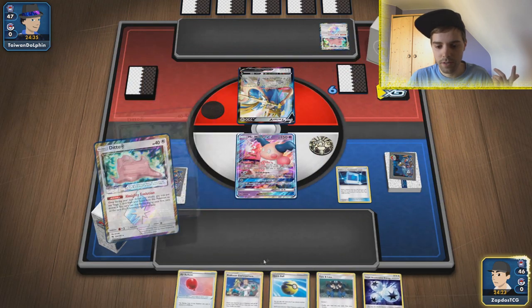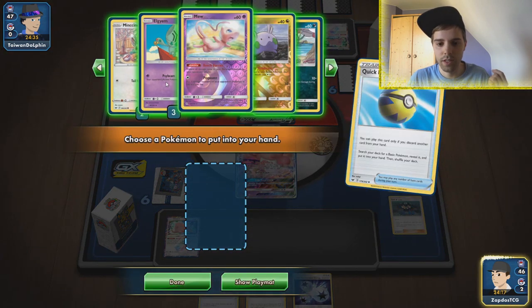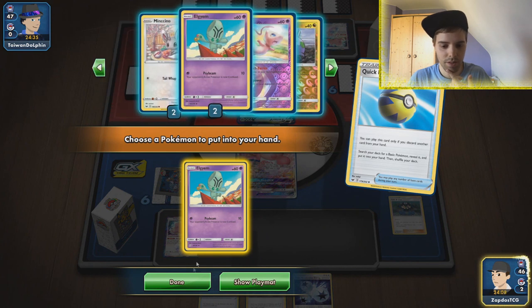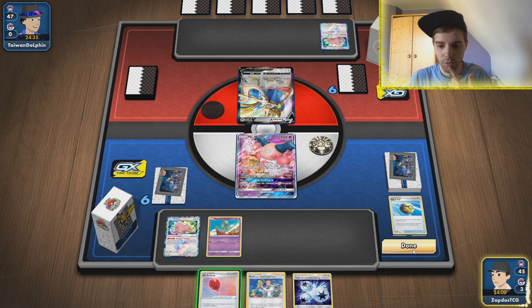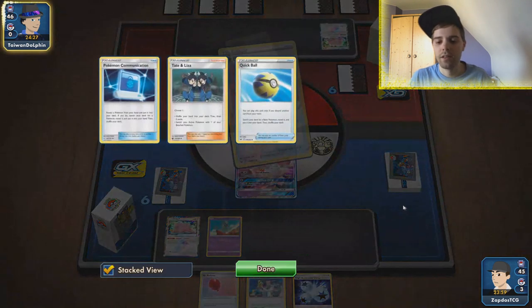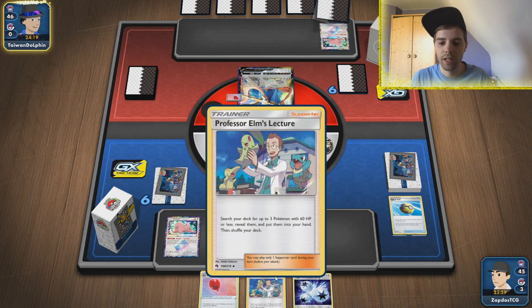We get out an Elgem — interesting. I wonder if he's going to be able to attack at any point in the game. We already have Elgem and Ditto — at least that's good for us. We can get more Pokémon with Elm's Lecture. Maybe we should have saved that Tate & Liza, but if we can find another supporter, a Pokégear, or anything for that matter, we'll turn out the deck with Elm's Lecture anyhow.